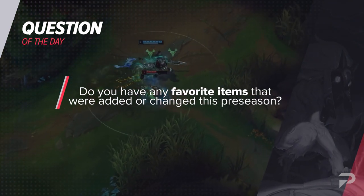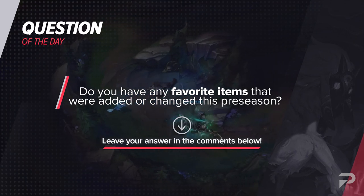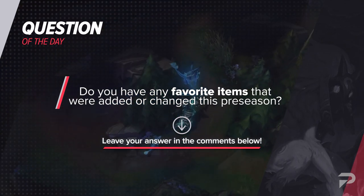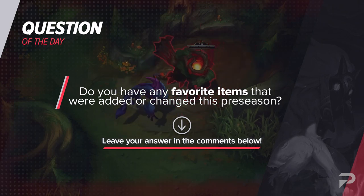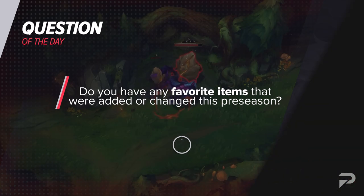Speaking of the new jungle items, let's ask our question of the day: do you have any favorite items that are added or changed in this preseason? My personal favorite is that they changed tank items a lot for some more versatility — you can now purchase Sunfire Aegis or Turbo Chemtank as separate items, allowing for some diversity in builds. We'll run through the mid lane builds next.